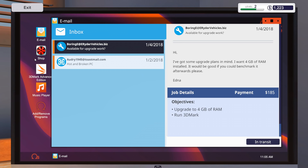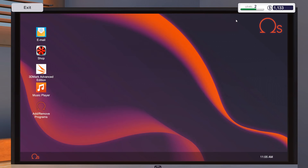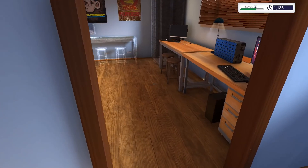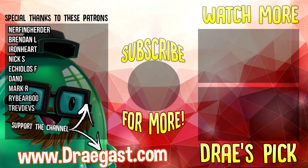Looks like we got to upgrade some RAM on the next one — run 3DMark and upgrade to 4 gigs of RAM. We're going to accept that and have a rather busy day tomorrow. Let's go to the shop and get some 4 gig RAM sticks. Add to cart, view cart, buy now — my order will arrive tomorrow. So that's it, guys. We did a couple days of being a PC repairman. Let me know what you guys think of this because I think this is a damn good simulator. It's nice to see one that goes into detail and actually does things that real world PC builders would use. I hope you guys enjoyed this one and I'll see you in the next one. Bye.